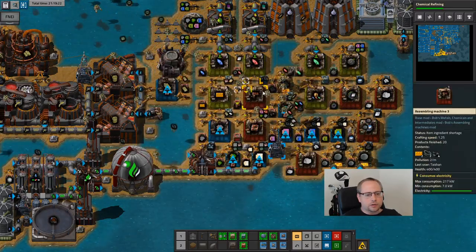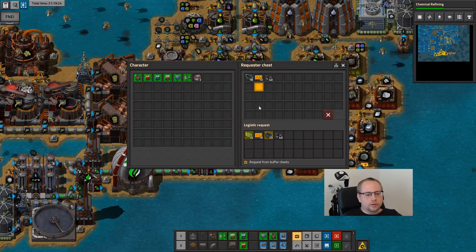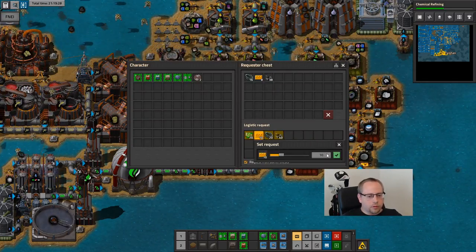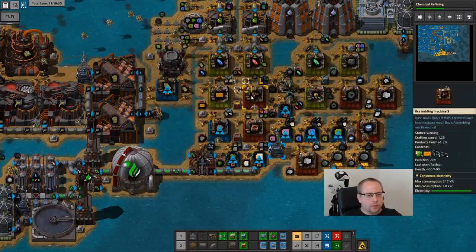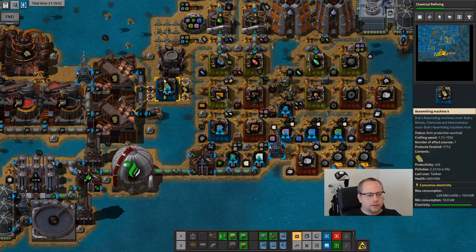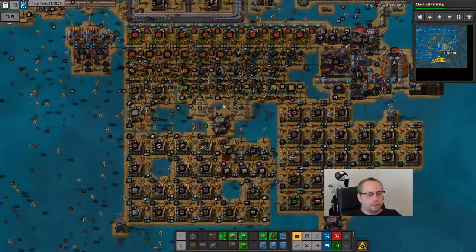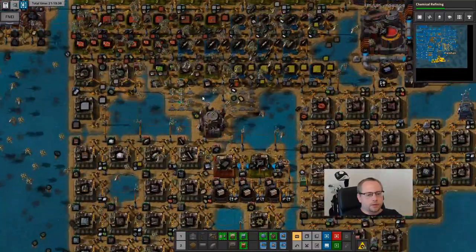It's actually lacking green circuits. Do I need to increase this buffer? I don't think so. I might just be low on green circuits because bots are busy.